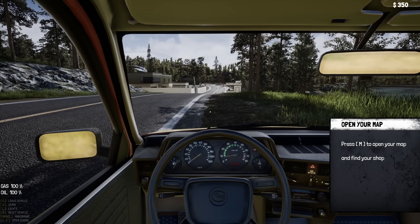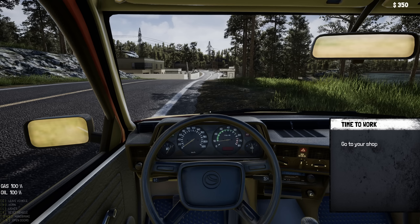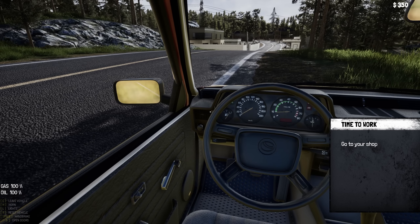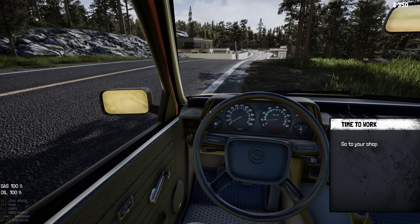Press M to open your map and find your shop. Found it — now where am I? Oh, is this me? Oh no, my house is here. So I've got to head kind of north, I guess. I'm not on the map anywhere — where am I? I don't understand where I am, let's just move this.